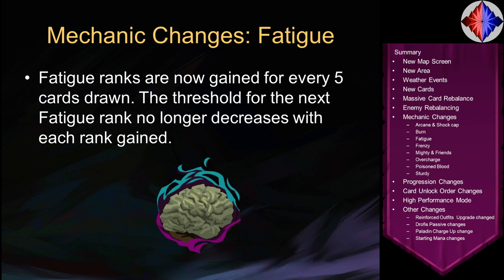Fatigue has changed again. You now get 1 fatigue rank for every 5 cards drawn. Unlike last patch, the threshold for each fatigue rank no longer decreases every time you get one — it's simply: draw 5 cards, you have 1 fatigue; draw 10 cards, 2 fatigue; draw 15 cards, 3 fatigue; and so on. That's still counting only extra cards drawn beyond the first 5 for the turn.